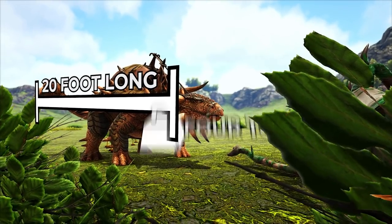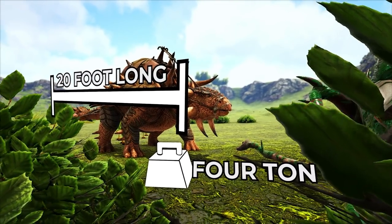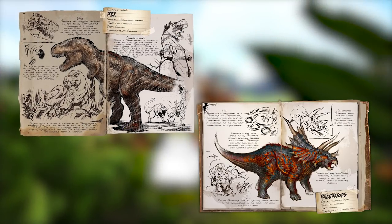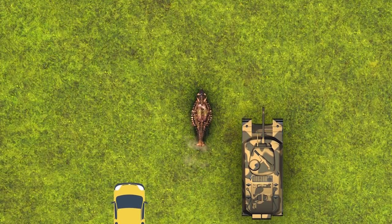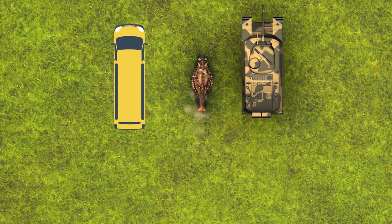The Ankylosaurus was a 20-foot-long, 4-ton armored herbivore that lived alongside creatures like the T-Rex and Triceratops. Given its sheer size, natural plate armor, and the club on its tail, it's understandable why it's often compared to tanks and buses.